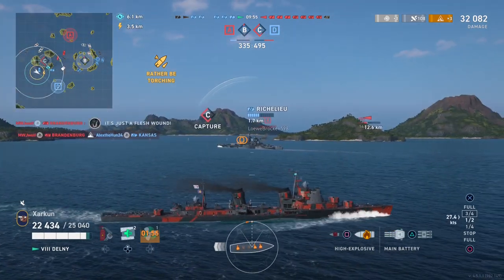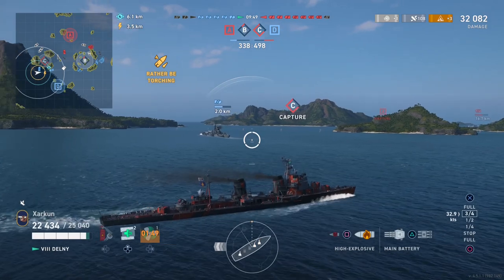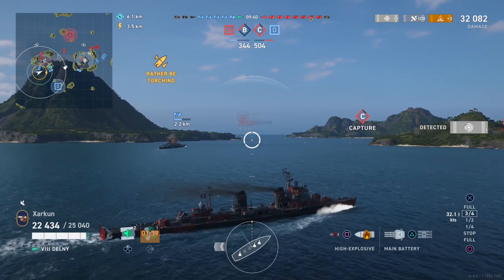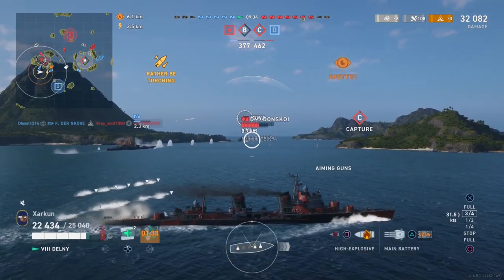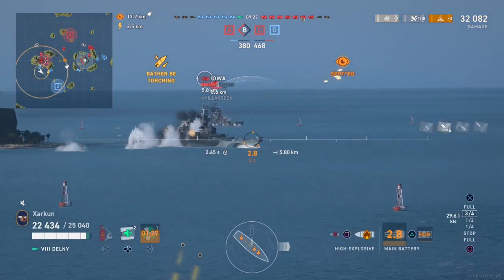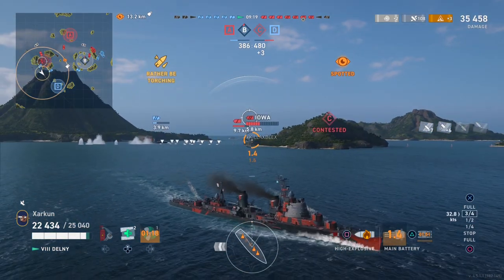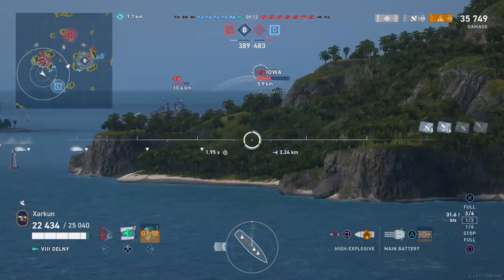My goal when I spawn in is to get near a cap, fire at some battleships or cruisers, start harassing them, but also to gather intelligence data. What do I mean? Well, obviously there's only one enemy DD left in this game — the Yugumo — and he's now deceased. But my goal at the start was to get near this cap and shoot at those battleships and cruisers to get myself spotted.